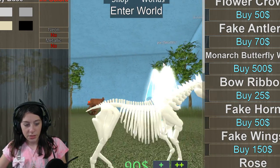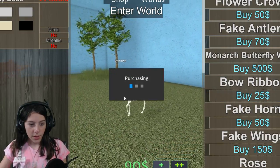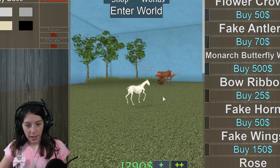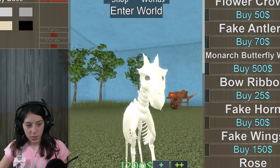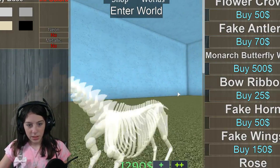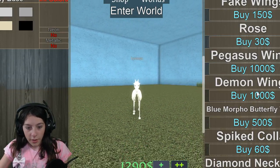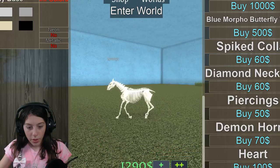Look at this little pony — no skin, just bones! Whoa, you're a giant horse! Okay, we're gonna buy this. So let's see what we want to buy for the skeletal horse. I usually play as the foal because it's like my favorite — they're so cute. Okay, so I want a heart because I saw somebody with one and it's so cool.